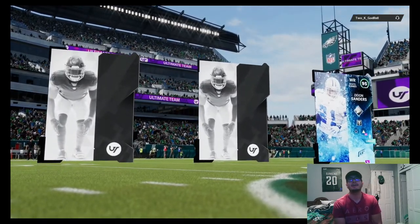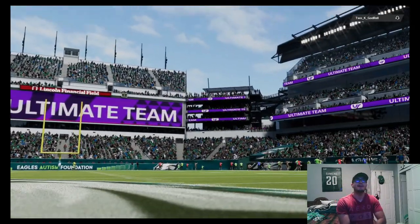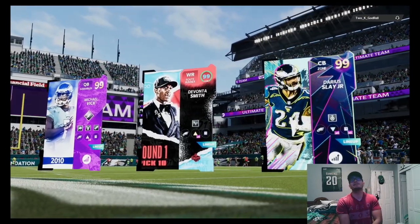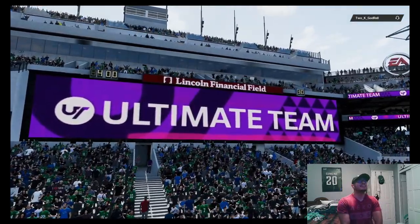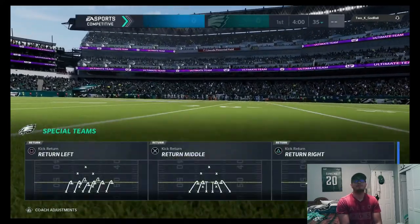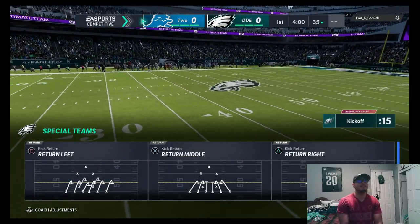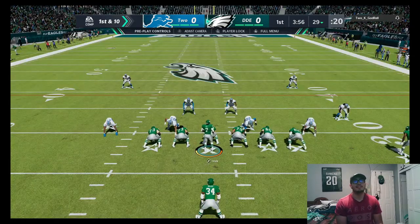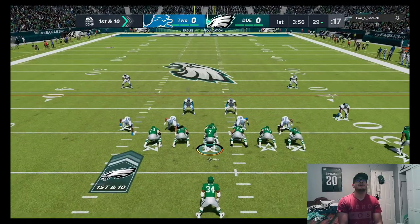We're going up against 2K God Realm. He's got Deion Sanders. Our top three are Michael Vick, Davante Smith, and Darius Slay. Super excited to see how good this Logan Thomas is - six foot six monster. We do get the ball right off the bat, and we definitely want to try and feed the ball to Logan Thomas as much as we can.